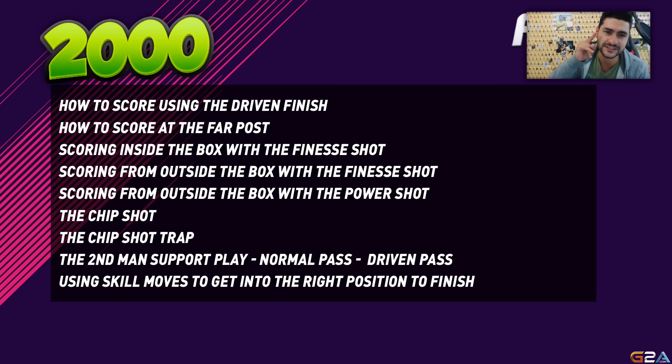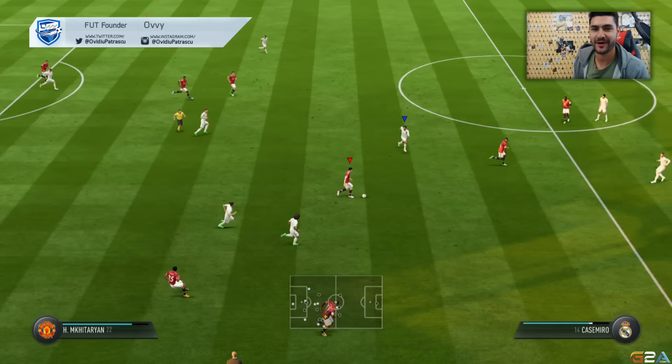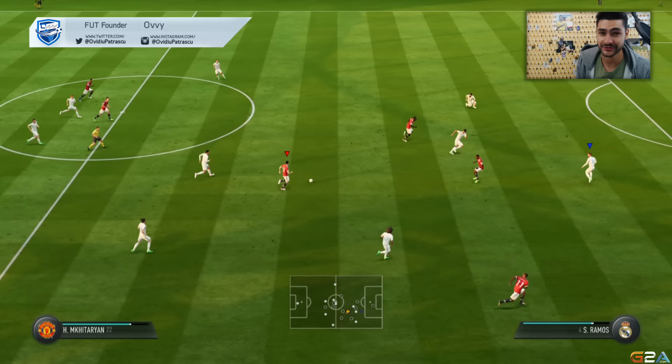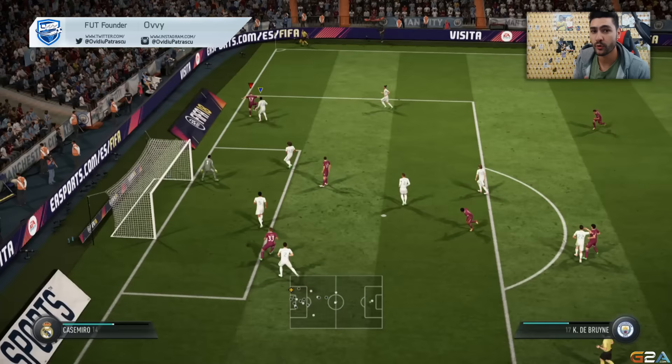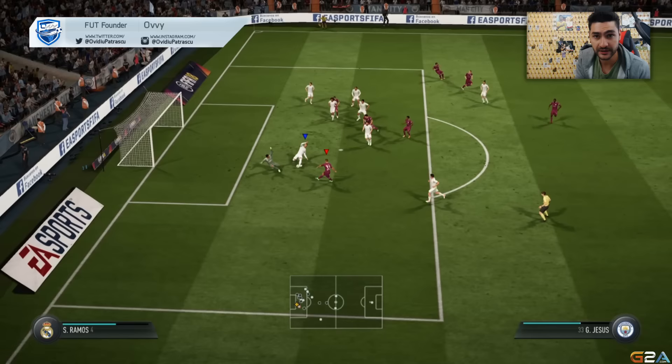Let's try and get over 2000 likes for this awesome FIFA 18 finishing tutorial. First, we're going to talk about the driven finish — when and how to use it. It is important to know that in order to do the driven finish, you will have to tap twice on the shot button. Another important trick: the more you hold the shot button the first time, the more powerful the driven finish will be.